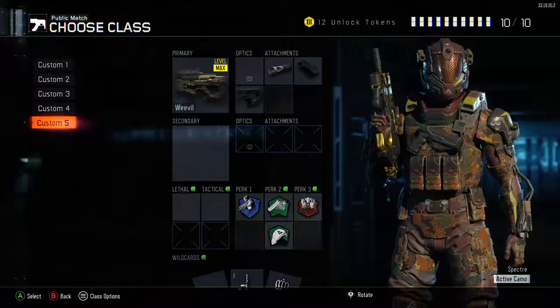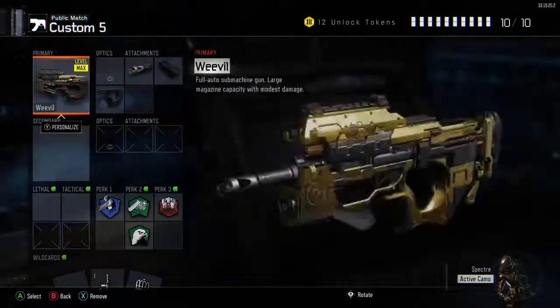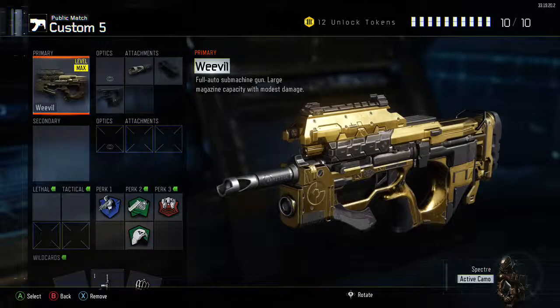Today we're going to talk about the Weevil. You guys can pause the video here and copy it down, but I'm going to go a little bit more in depth and explain why I use these items. I use the Weevil as one of my first picks because it was one of my first guns to go golden and I really enjoy this weapon. It does remind me of the PDW.